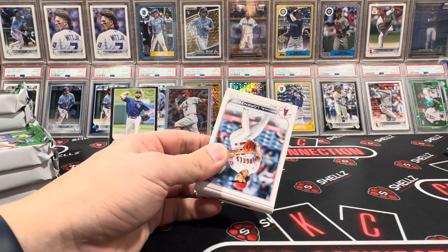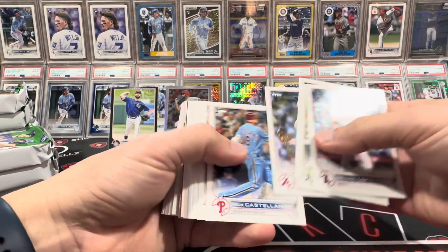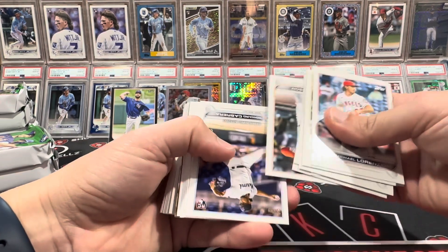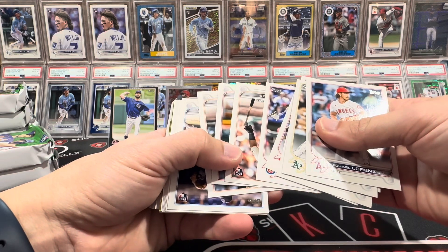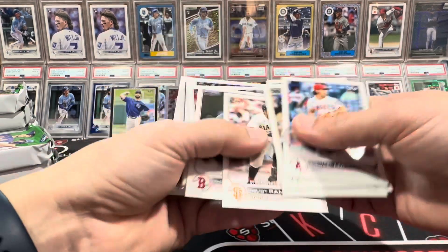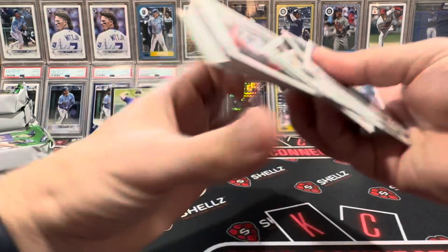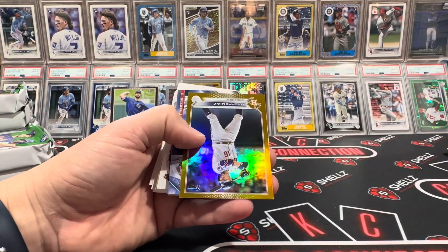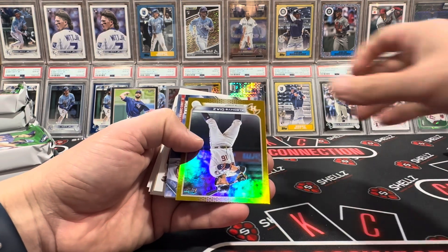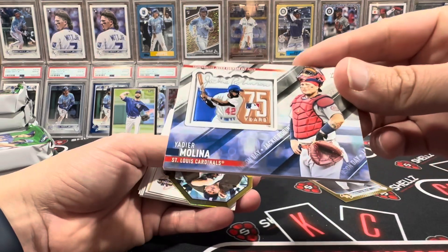Just in case you haven't done it yet — hit that like button, I'd appreciate it. Thick old relic coming in — there'll be a Jackie Robinson patch, that's what we're going to be getting. Diaz on the gold foil. And Yadier on the Jackie Robinson — I was correct.